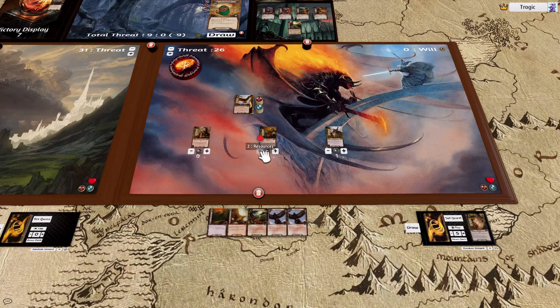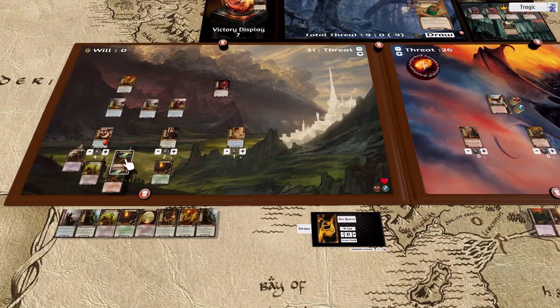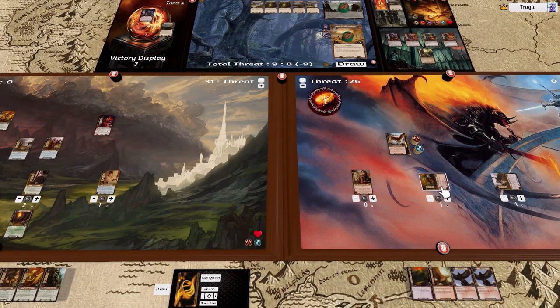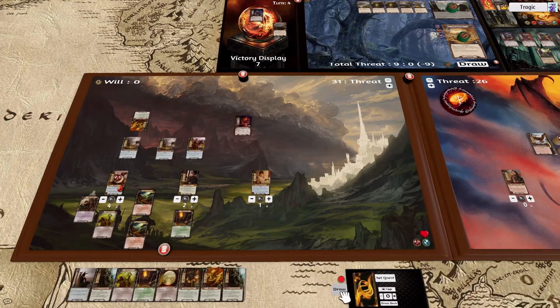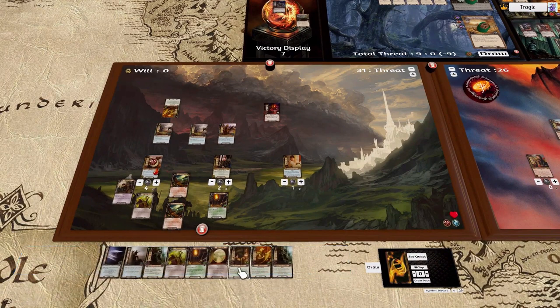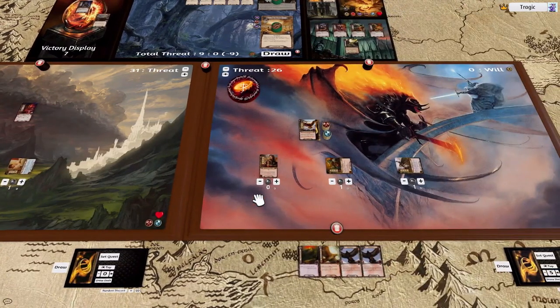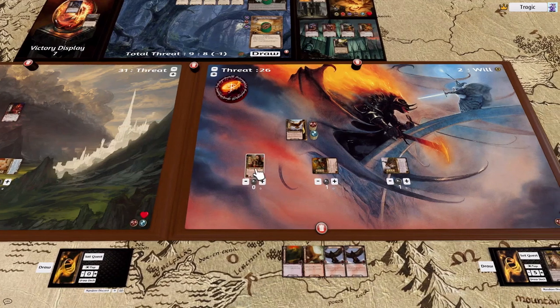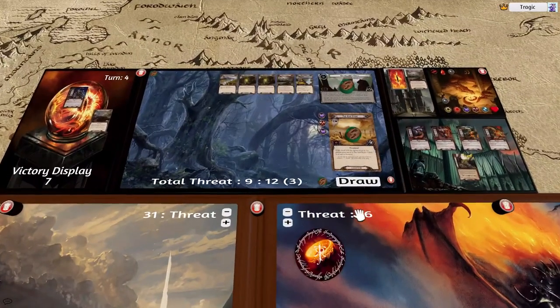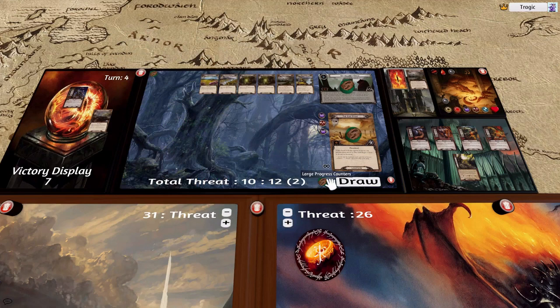I'm going to place this dude out again. Quest, quest, add a resource to Thalen. We tap this guy and draw another card — we have a fetch. Quest, quest — I'm not going to quest with you this time. We're still only plus three. We are having real questing problems at the moment. Roasted Slowly does nothing, it just gets shuffled back into the deck, and we're plus two.